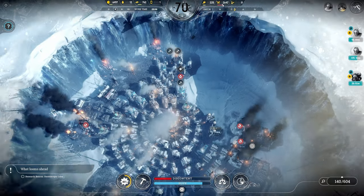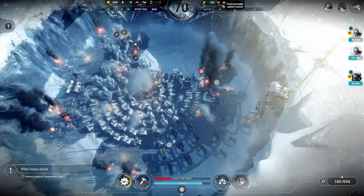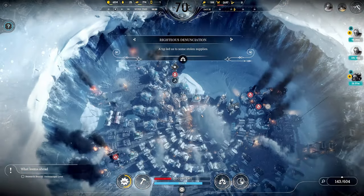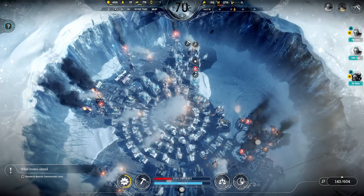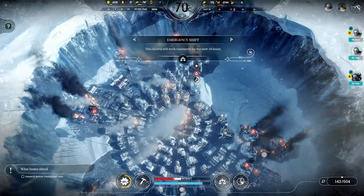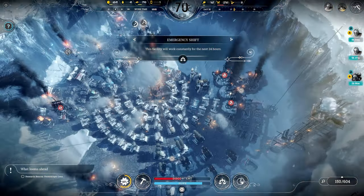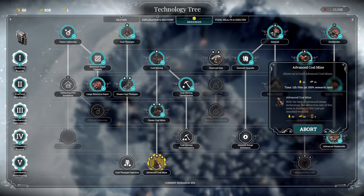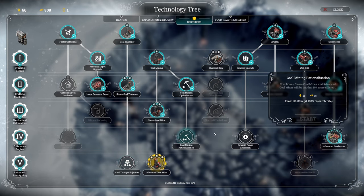Some supplies were recovered - a whole bunch of food rations. We have about five days worth of food rations stockpiled; I don't know if that's going to be enough. I'm going to go to our wall drill and declare a 24-hour emergency shift so we can get tons of wood in here. We really need to start upgrading all these bunk houses or we're going to be screwed. We are currently researching advanced coal mines, then coal thumper injectors, then coal mining rationalization to really maximize the amount of coal we're harvesting.